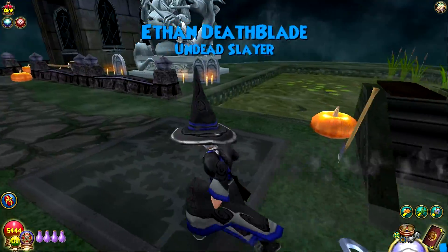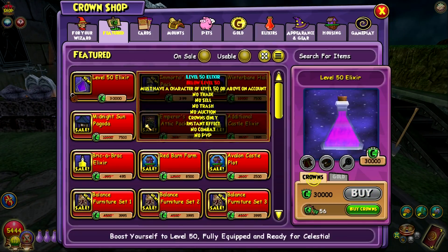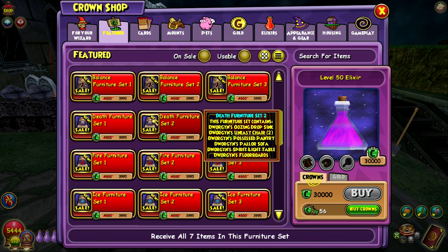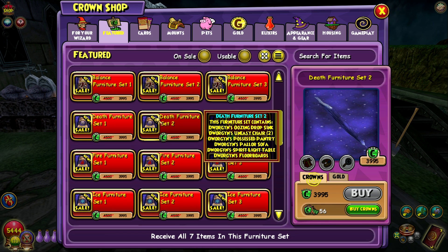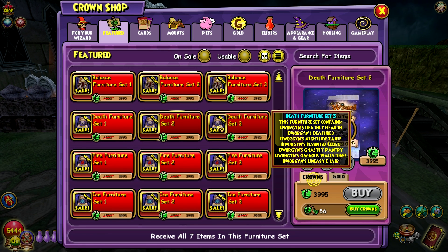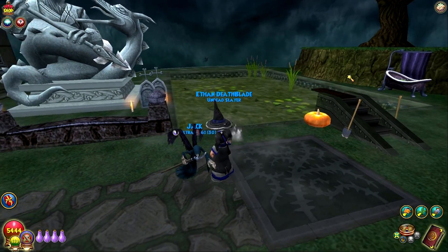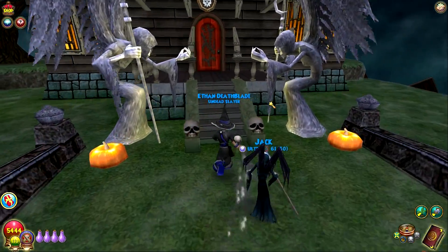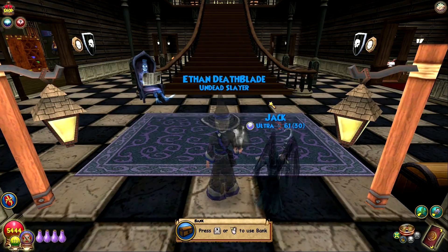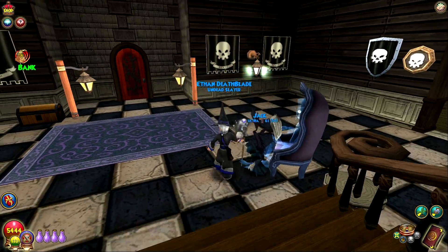Basically, check out the death pack furniture — a little pricey. There are three packs. It actually tells you what's inside: Oozing Drop Sink, Uneasy Chair, Possessed Pantry, Power Sofa, Floorboards, Light Table. Another one has Deathly Hearth, Deathbed, Night Side, Haunted Codex, Pantry again, Wall Stones, Uneasy Chair — so a lot of uneasy chairs. I like the first pack because you get that guy who stares at you. He's actually the highlight — if I would have said month, it would have been pretty sad, but he stares at you when you walk. Look at that.